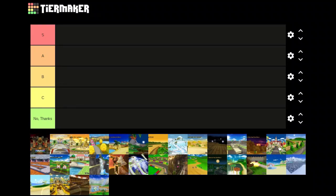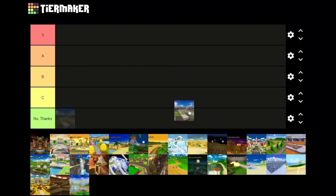First we'll start with Luigi Circuit, the first track in the game. It's a great introduction track — music is great — but since it's the first track in the game, it's not too interesting. I'll say C. I probably won't actively be picking to play this one. In online play it's basically luck-based on which items you get, since there's so little ramps and shortcuts. There is a shortcut near the end, an off-road shortcut, but that's about it.